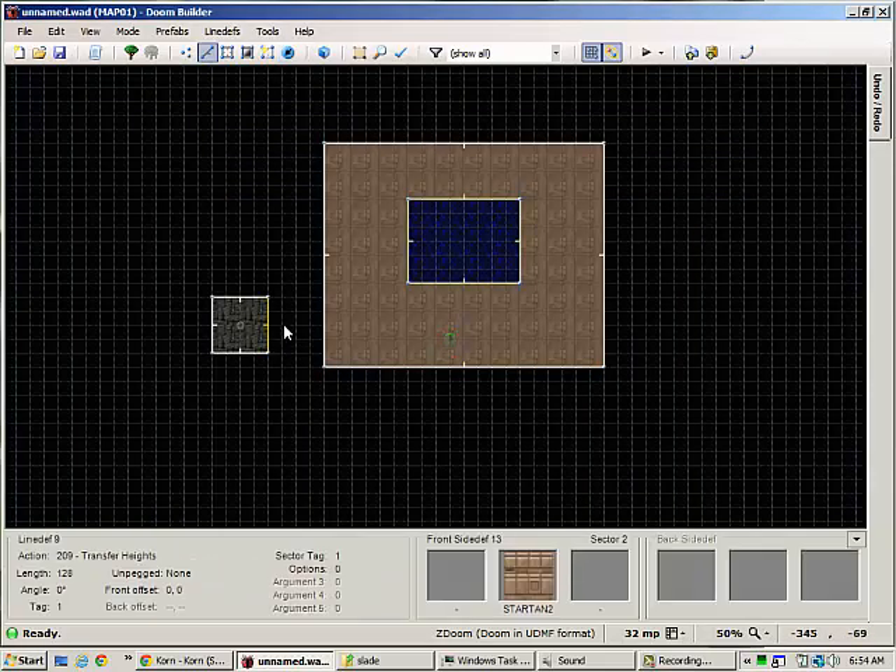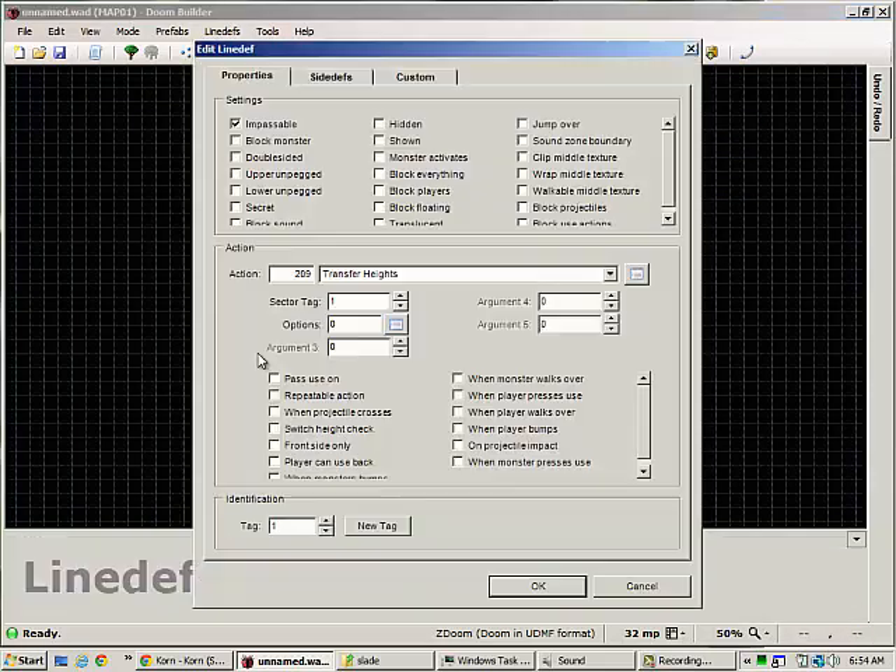After that, you'll select any of these line defs and set it to Transfer Heights, Sector Tag 1, and then Identification Tag 1.